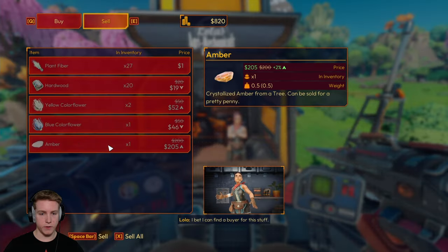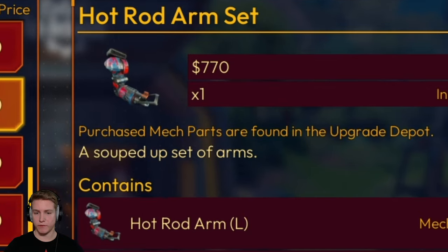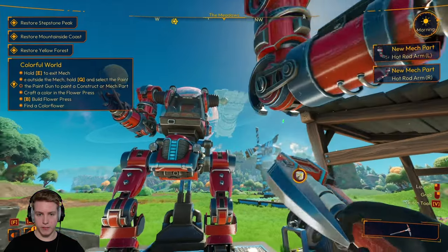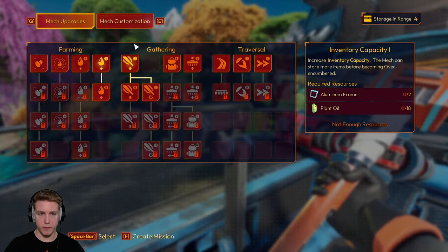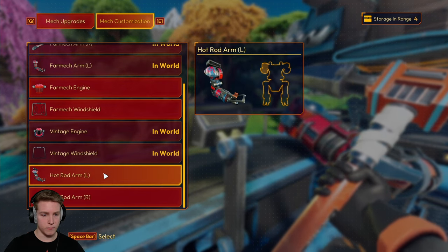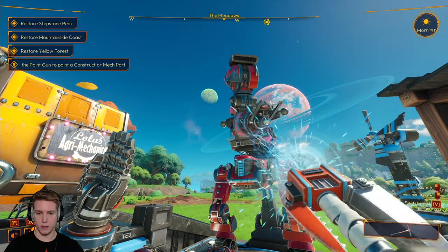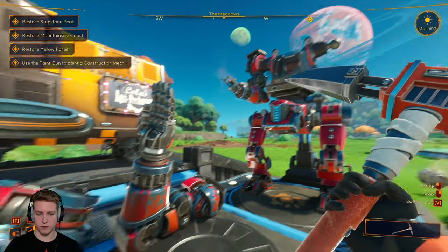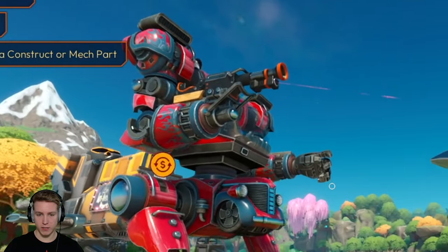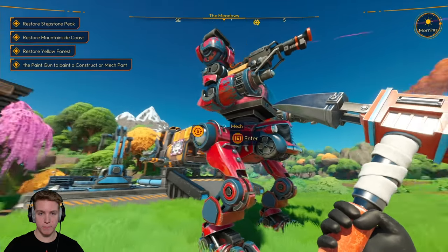Let's go ahead and sell the fossil and sell the amber. Can I buy a new set of arms or something? Hot rod arms — looks like it has flames on it. I'm going to get one of those. Thank you, Lola. Now let's dock the mech and take these arms off. We'll go to mech customization — hot rod arm left and right. They totally fell on my head. There we go — that works. So we are in the mech. Did you see that? Look at the arms — it has flames on it. That's actually really cool. Eventually I'll be able to paint the flames orange or something.